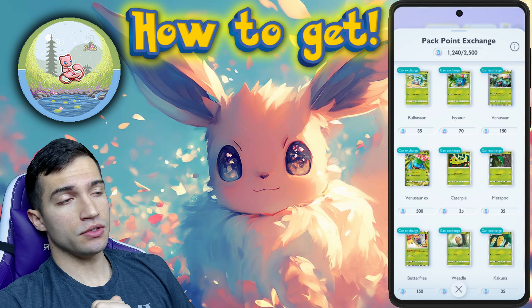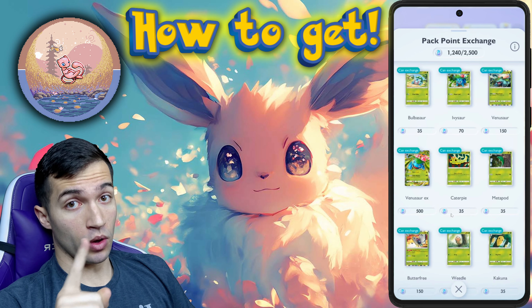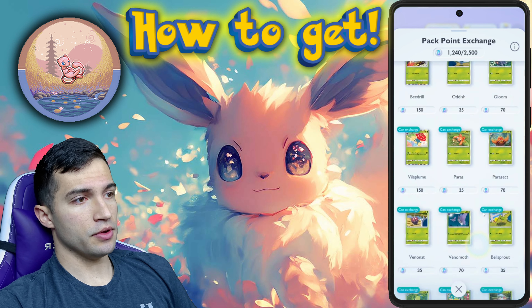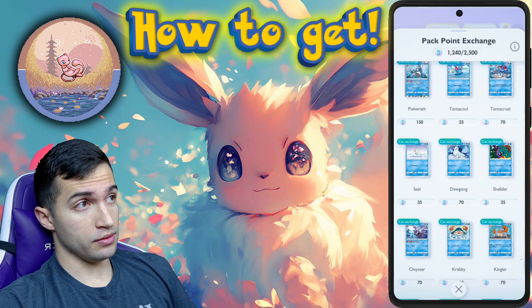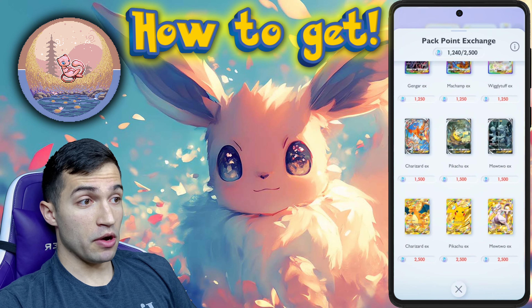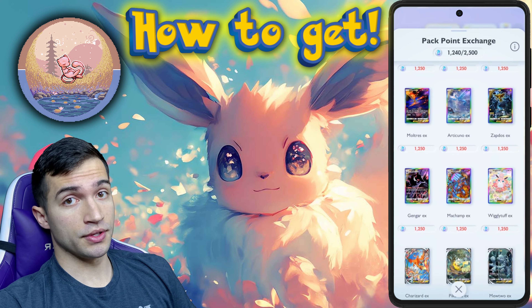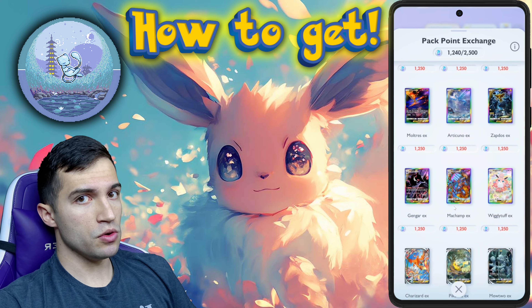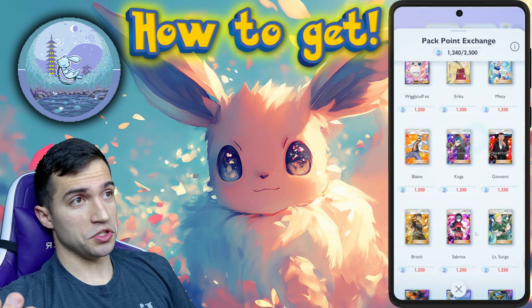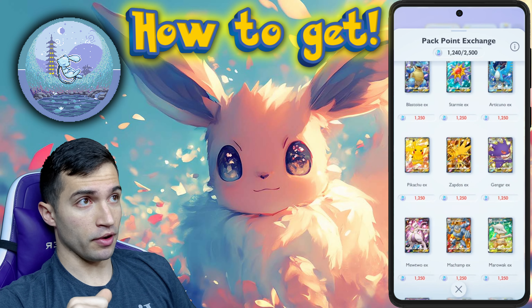Pokemon Pack Points are obtained by opening Pokemon card packs — you get five points per pack, one per card — and you can use them to buy anything. You can actually use these to buy very, very rare cards. So if you don't want to use them just for the Mew, which you will inevitably get, you can save up for these very rare ones, which is very cool.